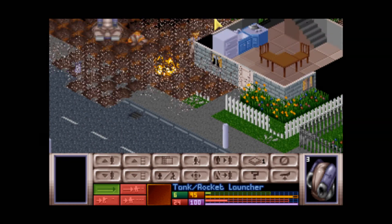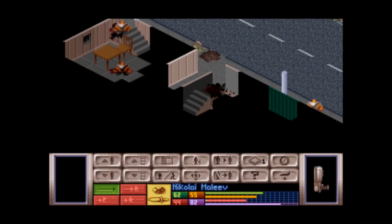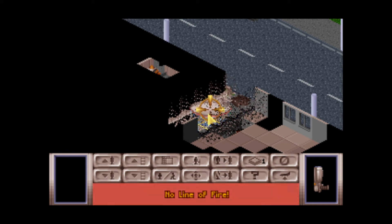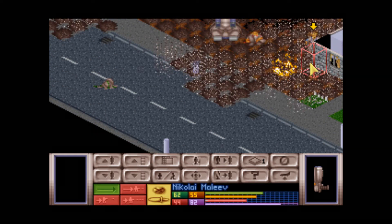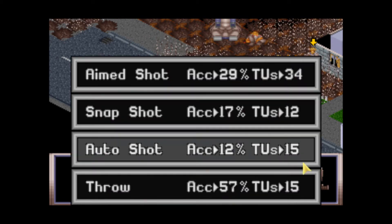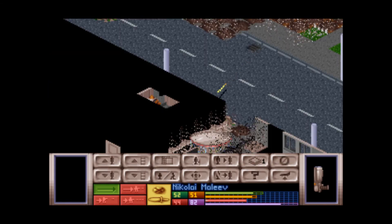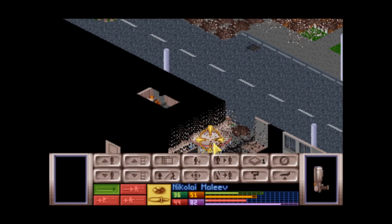Rockets do a decent amount of damage sometimes. Those things have a ridiculous amount of armor, so when it comes to armor you're never guaranteed to do a lot of damage. I think I need to move this person forward a little bit. It takes time units to fire reaction shots, so they should be lower on time units and you don't have to worry as much about getting shot, even though her reactions are a little low.